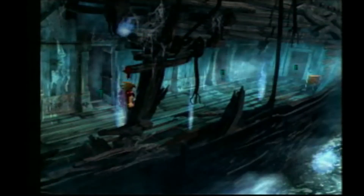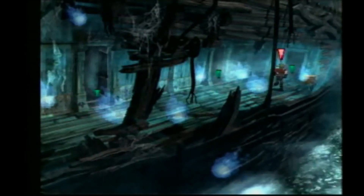In the lower deck of the ship, you'll find a hallway filled with ghosts and several doorways you can enter. You must fight your way through the ghosts in the hallway to get to the door all the way in the far right-hand side of the hallway.